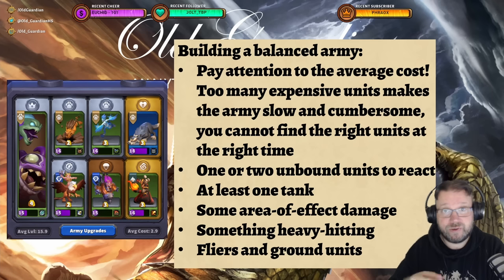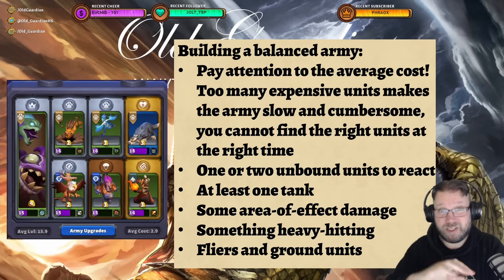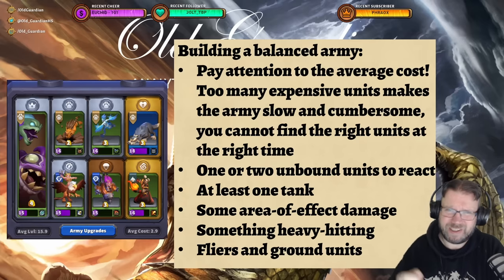The average cost needs to be low enough so that you will find what you need when you need it. Some other considerations when building your army: you usually want at least one or two unbound units so you can react to situations on the map very flexibly. You need at least one tank so somebody can take hits and help your other minis succeed. Some area-of-effect damage is important because squad units can come in huge swarms. And you want a balance of flying units and ground units, because both have their strengths and weaknesses.